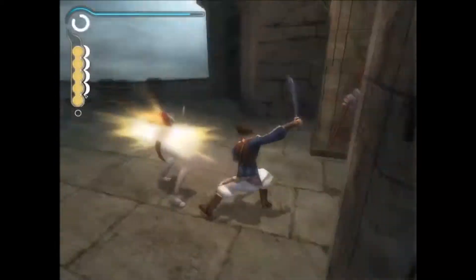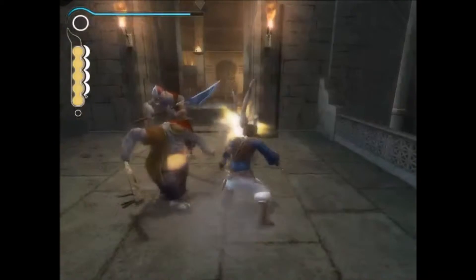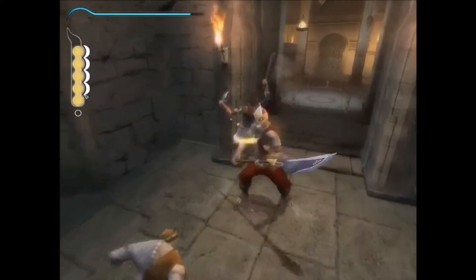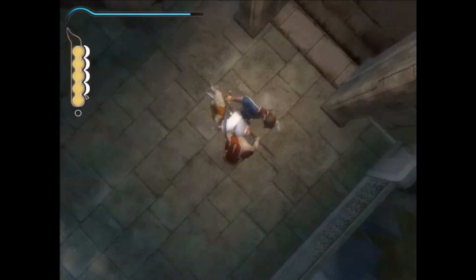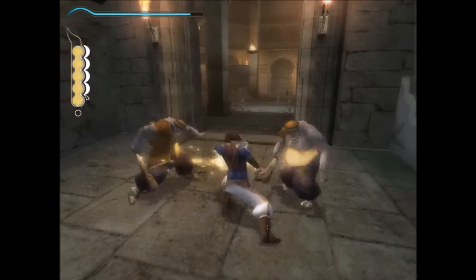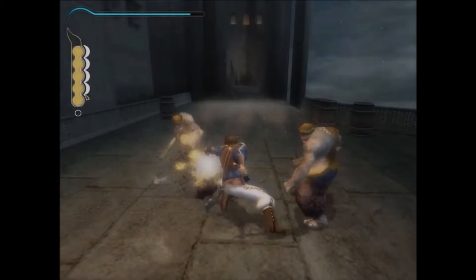Speaking of enemies, the game also has a focus on combat, and when the prince encounters enemies, the game enters a kind of combat mode where the prince automatically pulls his sword and enters fighting stance. He can use his athletic ability to a degree when fighting, including being able to vault over enemies or off walls. Enemies won't actually die though unless you finish them off with the dagger, so most of the time you're looking for ways to knock them down to give you an opening to do so.